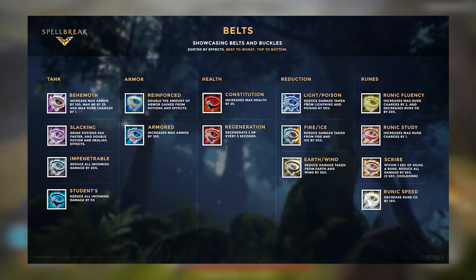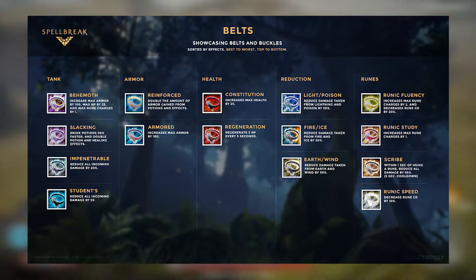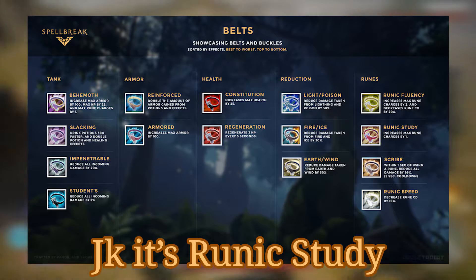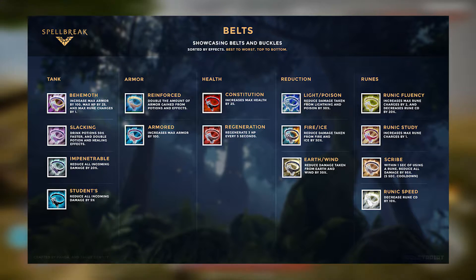Also in Rare tier: the Belt of Regeneration, which allows you to gain 3 HP every 4 seconds until you're at full health; and the Belt of Runic Speed, which allows for one additional rune use.